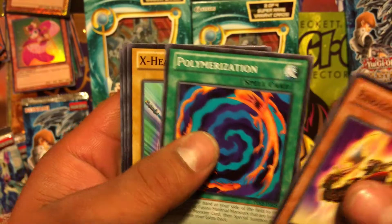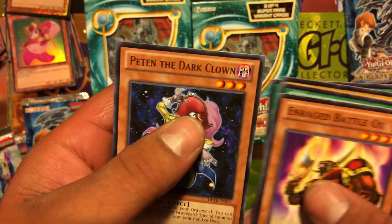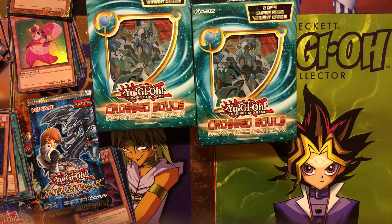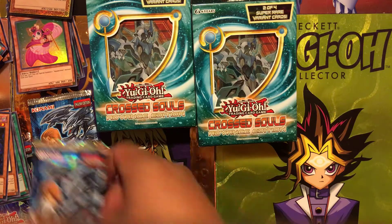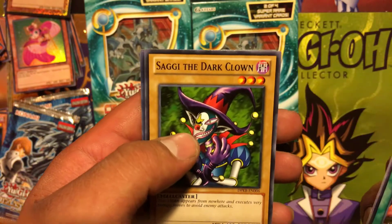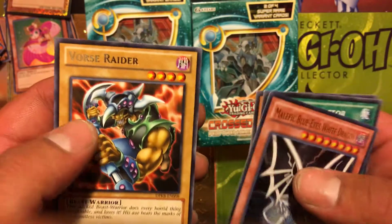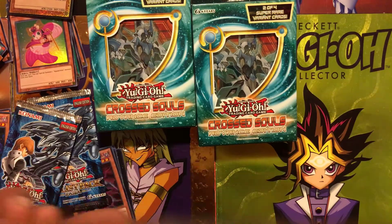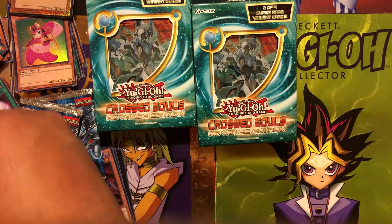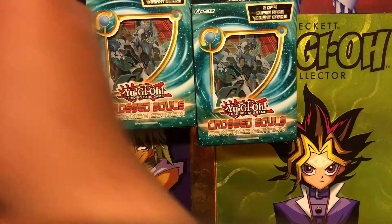From the Duelist packs: Enraged Battle Ox, Polymerization, X-Head Cannon, Ring of the Fence, and Clown Zombie. From the last pack: Magic Reflector, Z-Metal Tank, Saggi the Dark Clown, Anime Lit, Blue-Eyes White Dragon — awesome — and a Force Raider for a rare. I've got about ten of these Blue-Eyes already from buying another type of collector box; seems like one of the most common cards.